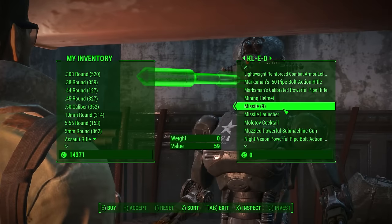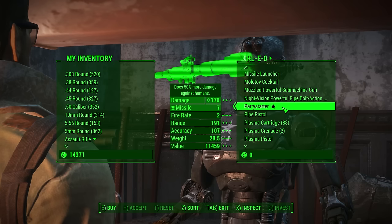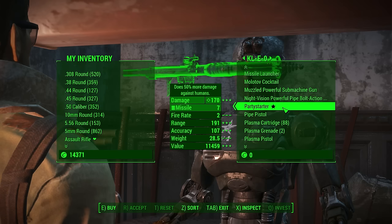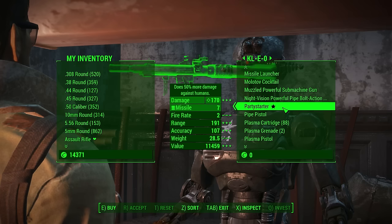Scroll down until we get to P4 Party Starter. As you can see, the Party Starter deals 50% more damage against humans, which is very nice. It has a damage of 170, it uses missiles, a fire rate of two, a range of 191, and an accuracy of 107.